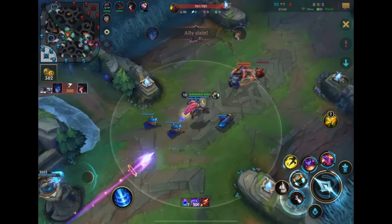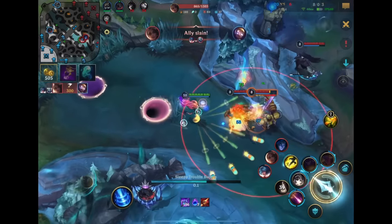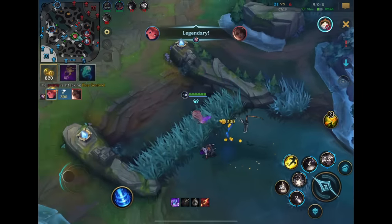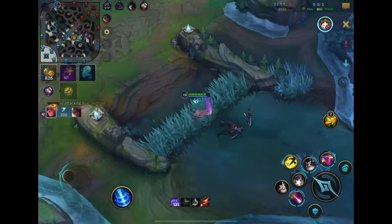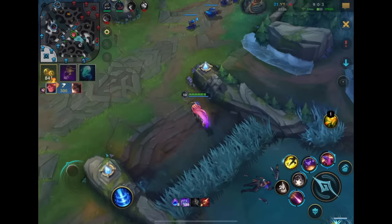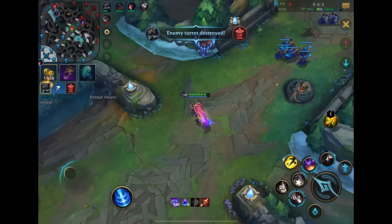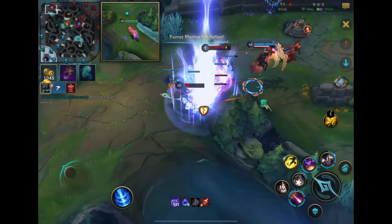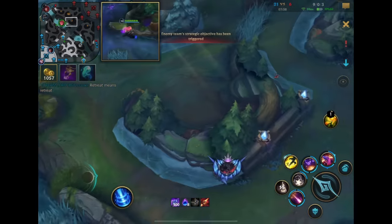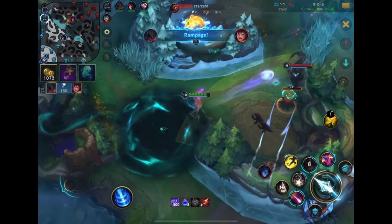My team is just way overextended. She just walked straight into my first ability — decent poke. Still need to be careful from any random Fizz ults. Because with Zoe, while you can be super fed, you're very squishy and your mobility is very limited — you need summoner spells to get mobility with your second ability, and with your ultimate you always go back, so there's no real mobility there.